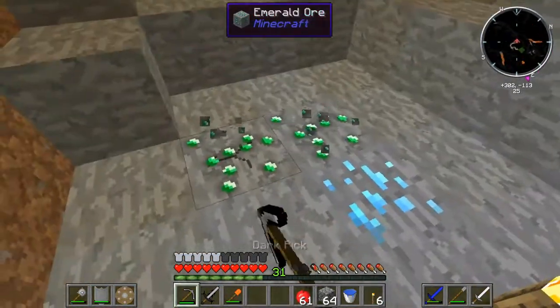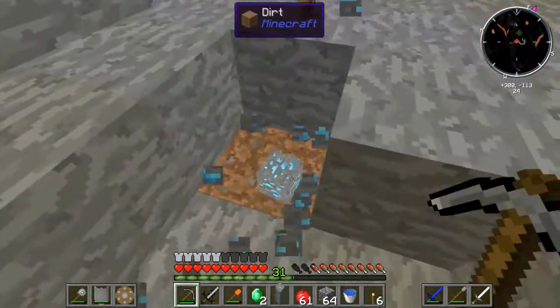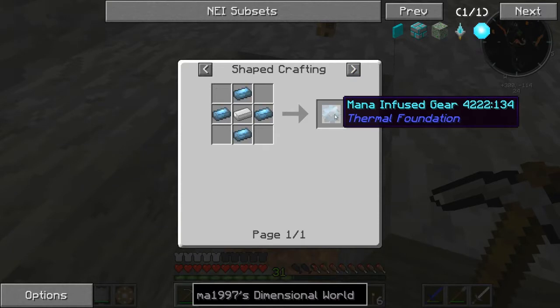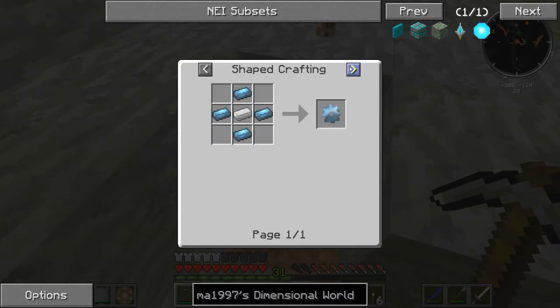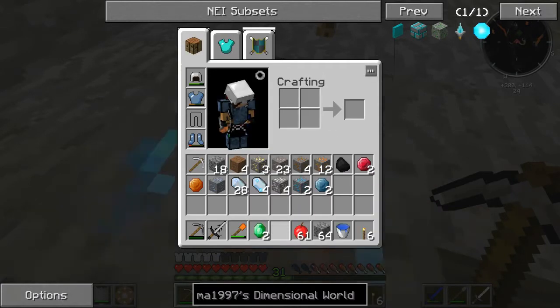I have no idea what this mana infused stuff is. Oh, I can mine it now — sweet. What is this used for? Mana infused gear. What are you used for? Nothing. It's one of the things that hasn't been implemented yet — whatever, let's get out of here.